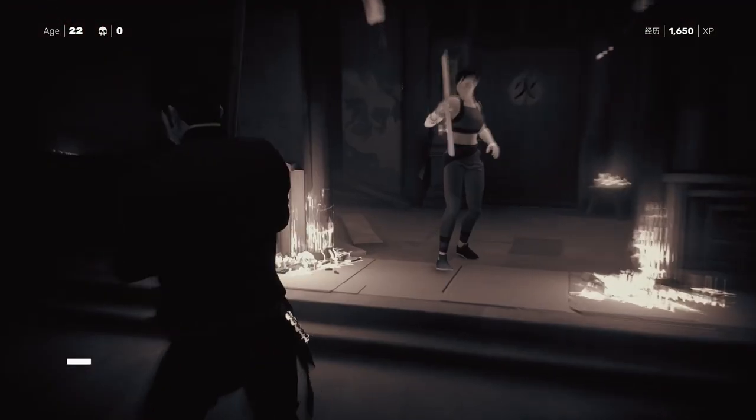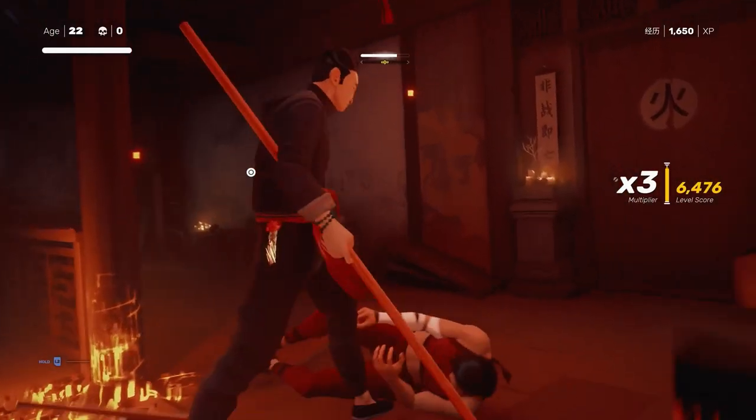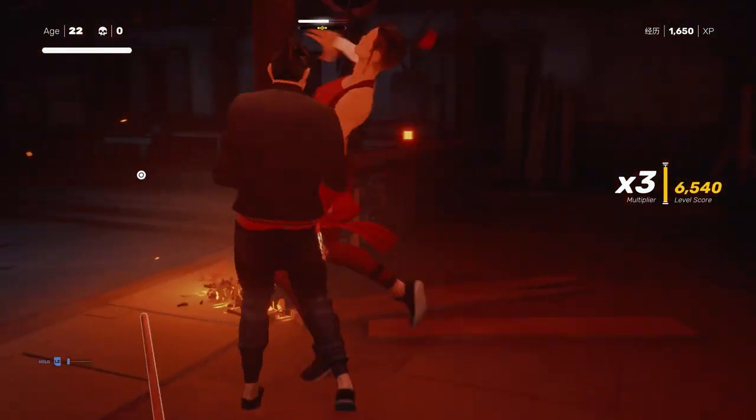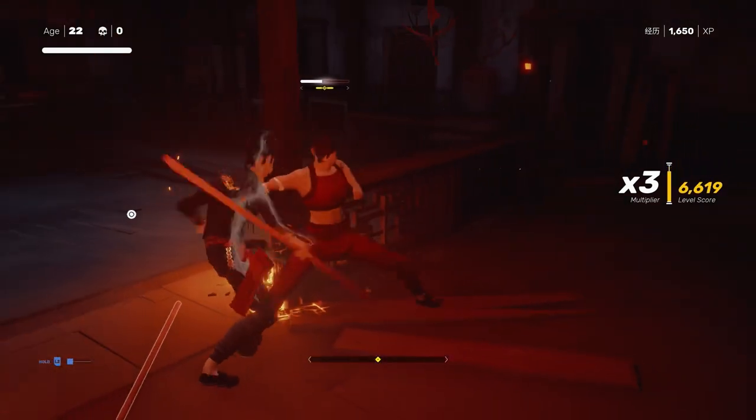Finally there's the one-on-one fight with the disciple with a bo staff. If you're not feeling up to her new attack pattern and have some focus attacks, you can instantly disarm her for the rest of the fight by throwing out a leg sweep as soon as you enter. Afterwards she fights like any other disciple.